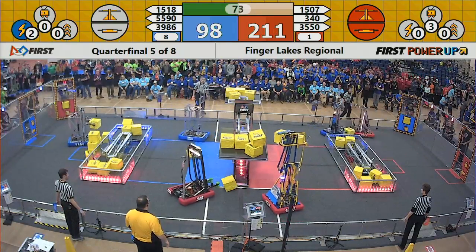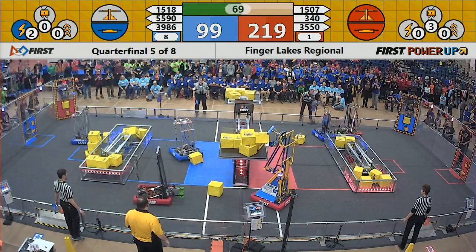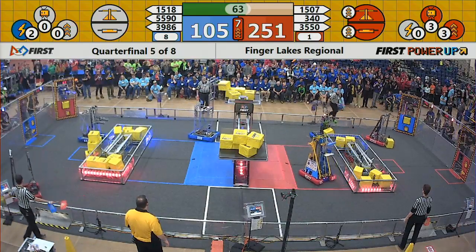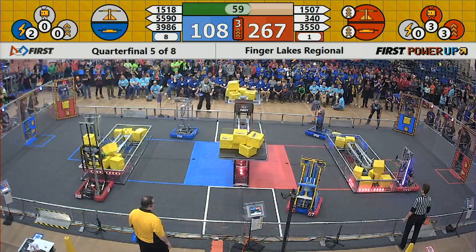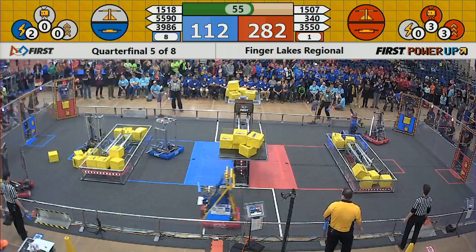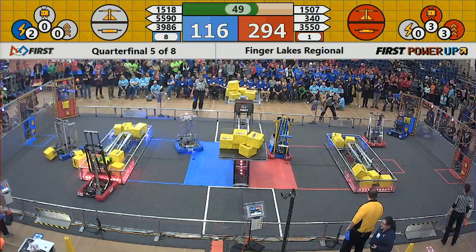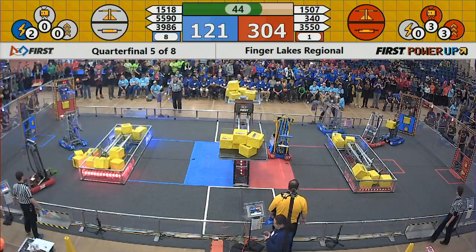Speaking of the scale, Team 1518, the team out of Palmyra, places yet another power cube for the Blue Alliance on the scale. Red Alliance now making quick work of their power-ups, using their levitate and level three boost. They'll gain double the points for the switch and the scale during the 10 seconds that boost is activated.